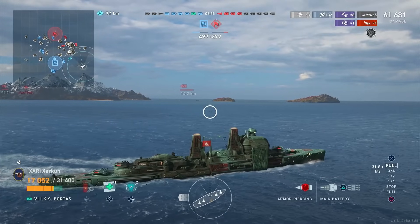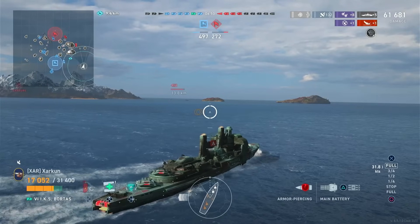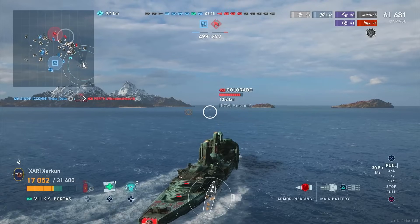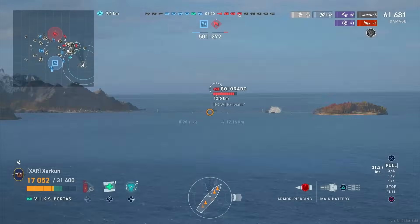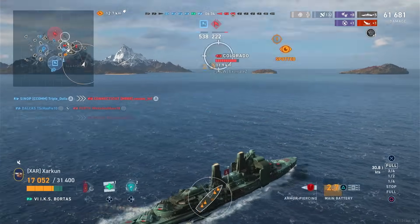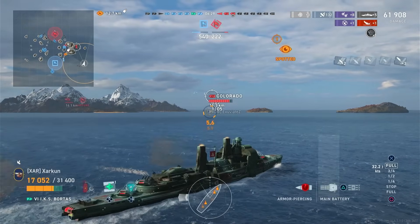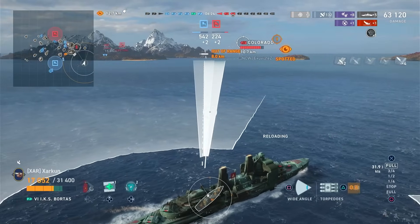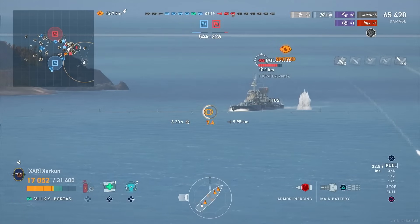Of course it's also got torpedoes: three in two triple launchers on either side for a total of six. They have an 8-kilometer range and a 61-knot speed. They hit for a maximum of 17,100 damage, which is actually really good. They reload in a snappy 72 seconds and have a 1.3-kilometer detectability by sea. The thing's also got AA, but I haven't really faced too many CVs with this ship. I don't think the AA stats are good — the aggregate rating is certainly not — and I suspect this ship probably cannot defend itself very well.